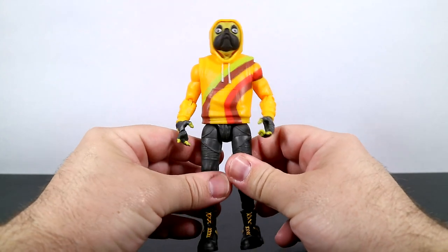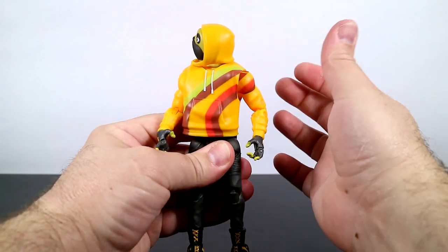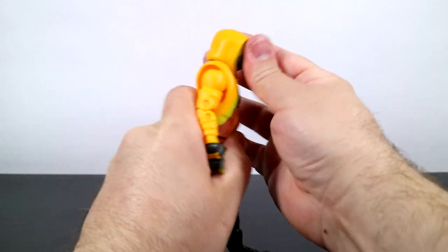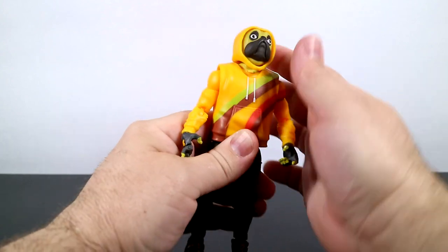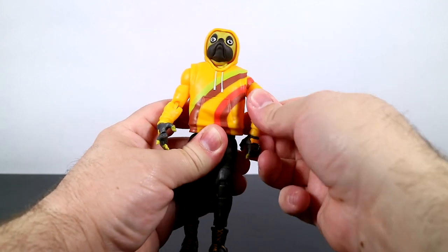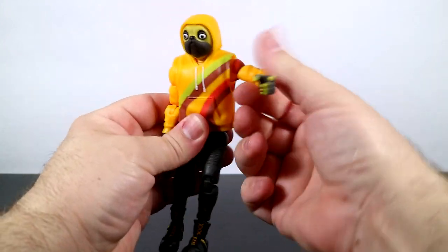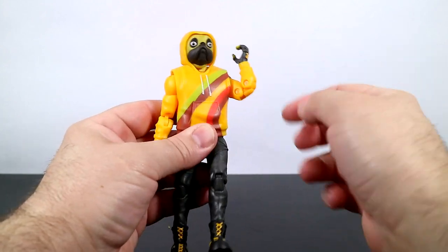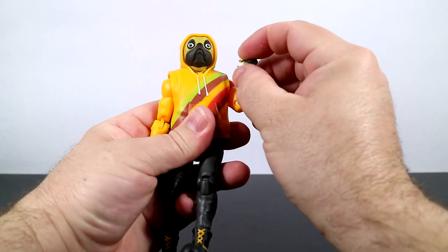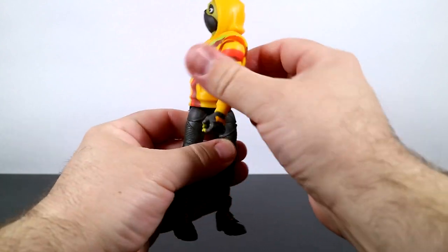Mine's a little bit stiff, so I don't know if all of them are, but he can move pretty well. There are only a few small hindrances. He can rotate his head left and right. He can look down, but it's a little bit difficult to look up because of the hood attached to his head. His shoulders allow his arms to turn all the way around, with bicep rotation. The shoulders on my figure are really, really stiff. He's got double pin elbows. His wrists rotate all the way around and the hinge goes back and forth. He's got the standard finger hinge below the hoodie. He does have a waist twist and his waist will rotate.